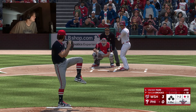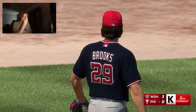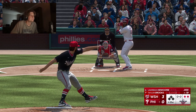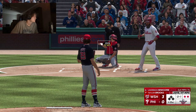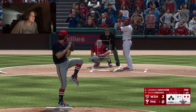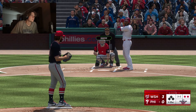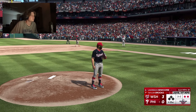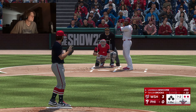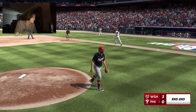Five strikeouts for Taylor — wow, he is off to an insane start. I promise I haven't changed the difficulty at all. Because of the pressure, you end up committing to a pitch before you recognize what it is, and that's what leads to the strikeout. Good zip on that fastball at the bottom of the zone — if he's there all day, it's going to be a tough one for the hitters. 1-2, the curveball — got him. Six Ks in two innings for Taylor. What a start!